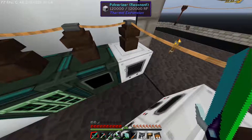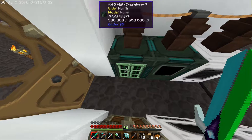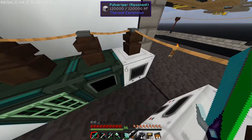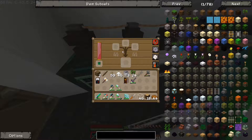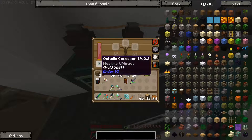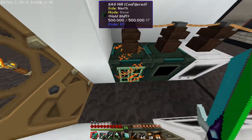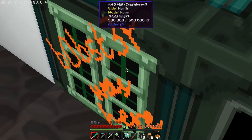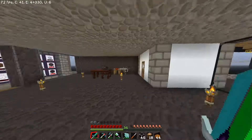Mehr habe ich nicht gemacht, außer einen Pulverizer zu bauen, einen Lois-Melder und eine Sektmüll. Die drei Maschinen sind neu. Aber der Pulverizer ist erstmal sinnlos geworden durch den Crusher. Der Lois-Melder ist eigentlich relativ gut. Da habe ich gleich ein Octatic Capacitator. Und in der Sektmüll das gleiche, der Name ist aber anders. Liegt es am Texture Pack? Aber sonst stand ja immer Hero Prime Wars hier.